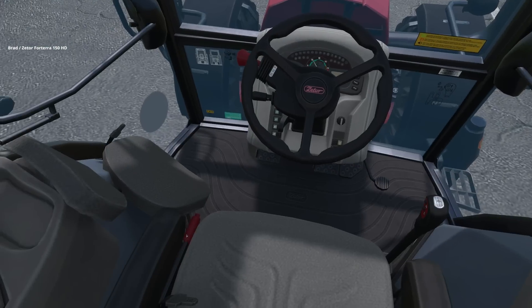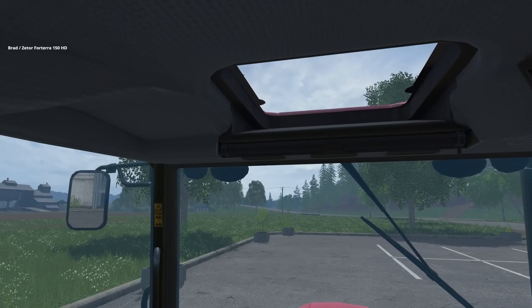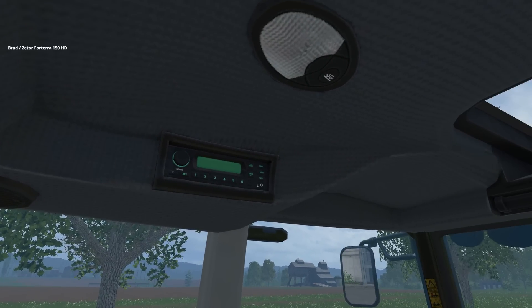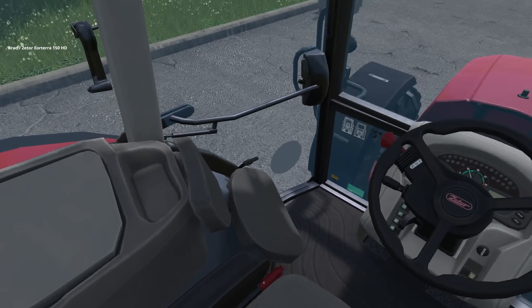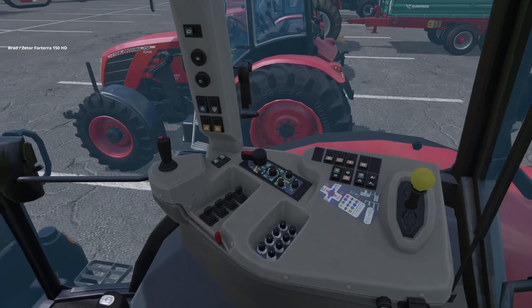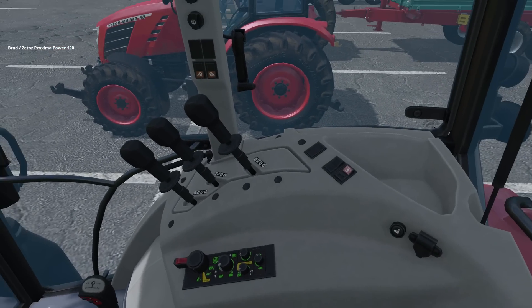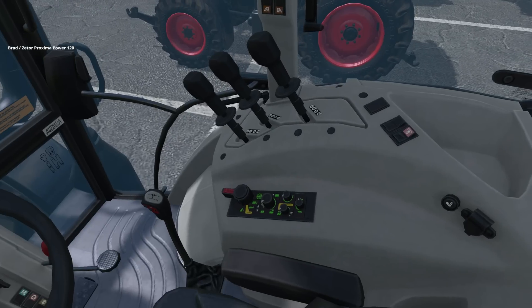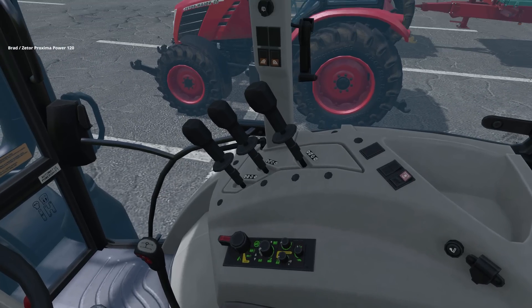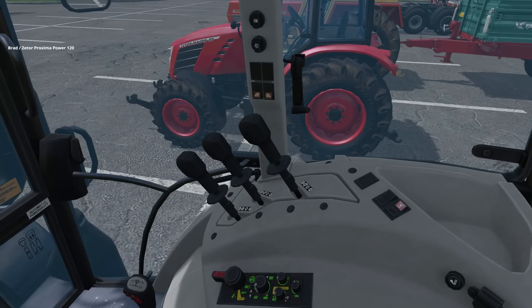We can jump in the tractors for a quick look around the interiors. We've got all the buttons and switches — looks nice and modern. The interior is very well done. Even at 1440p with all textures maxed out on my PC, it still looks fairly passable. I really like the detail on the switches. The texturing is very clear, and if you look at the shifting — you can actually read F1, N, and 2 on the far left of the three shifting levers. I can read all the numbers at 1440p.